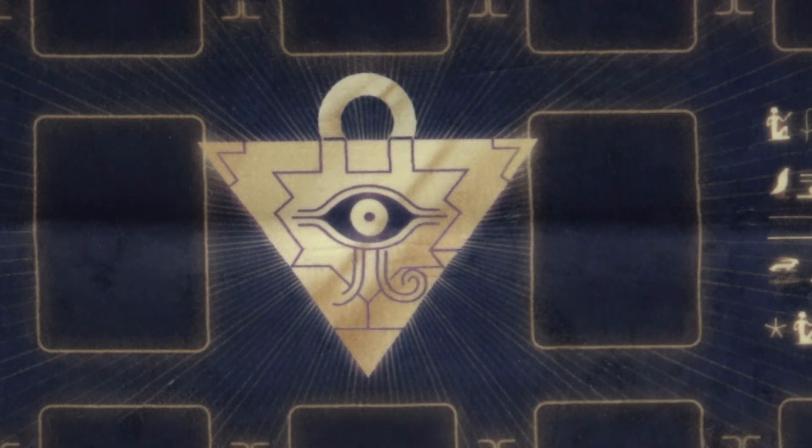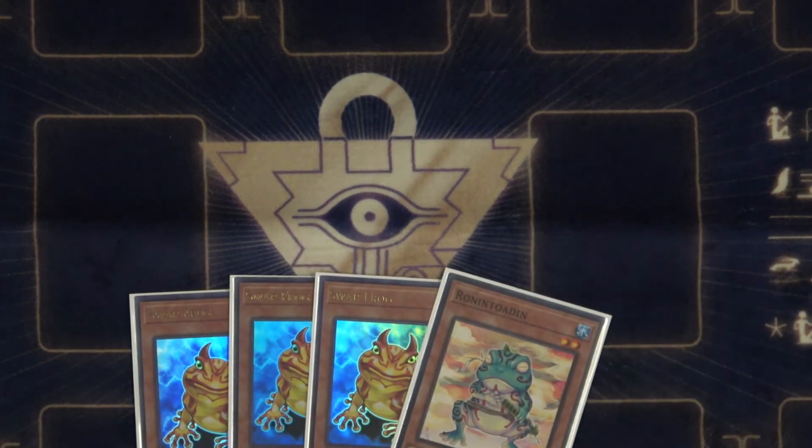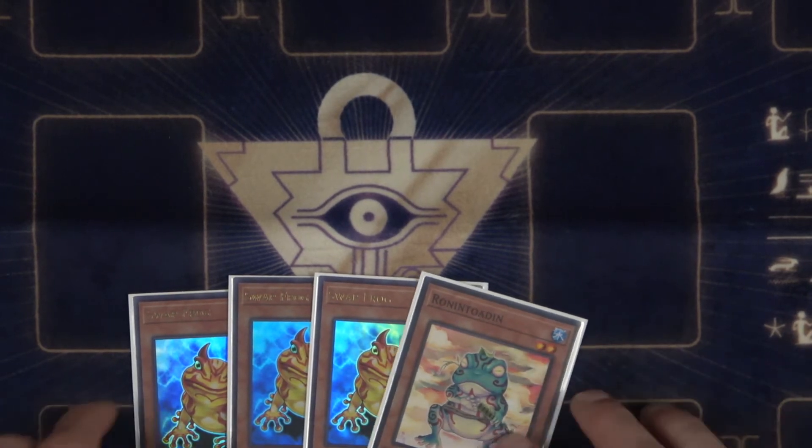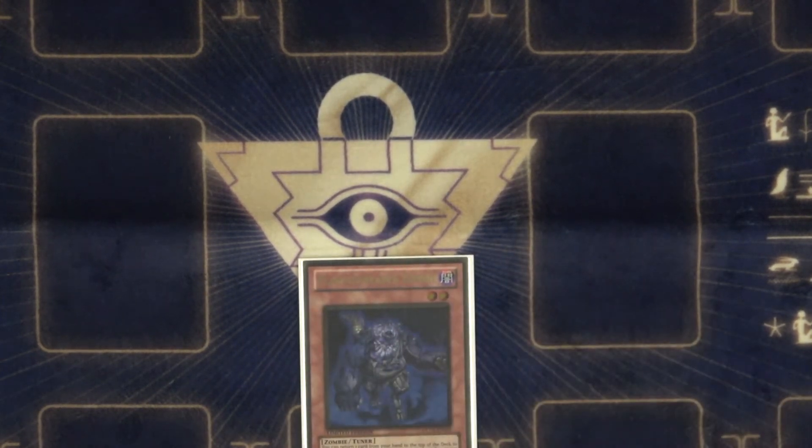It is a Sprite variant, so we've got 3 Swap Frog and 1 Ronin. Might as well just do it — there's really a lot of level 2 synergy. Swap actually comes up a lot where you can pitch from hand to summon, because you play a good amount of waters. Your Hulk target is going to be Plague Spreader.